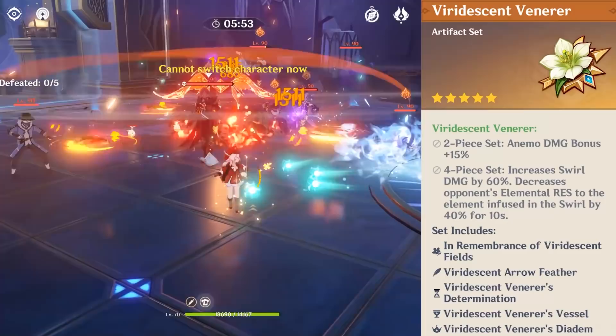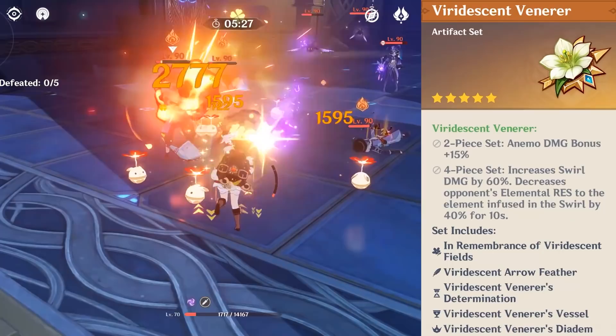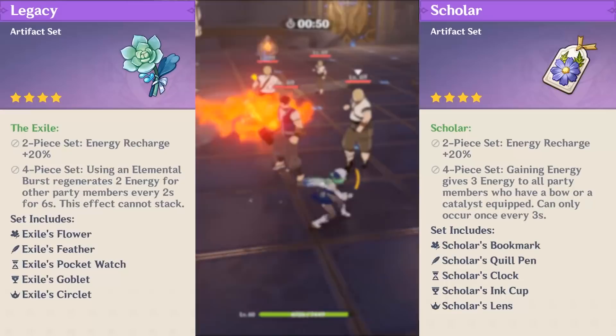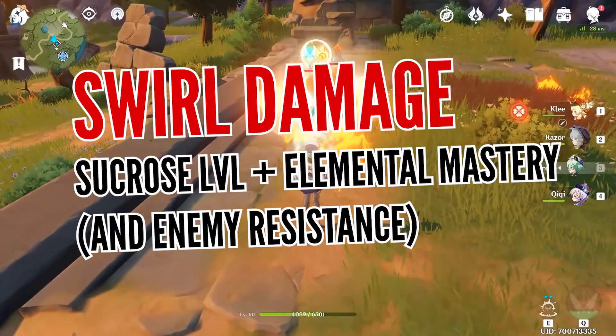The next important set for serious elemental damage dealers is the Viridescent Venerer 4-piece artifact set. You might not want to spread yourself too thin building Sucrose as a damage dealer, so it's enough to just equip the 4-set bonus and give your elemental damage dealers a huge boost by lowering enemy resistance. Finally, if you want to accelerate her burst, you can use the 2-set bonuses from the Exile or Scholar's artifacts.